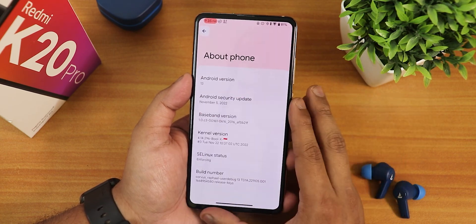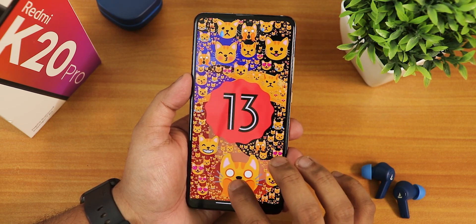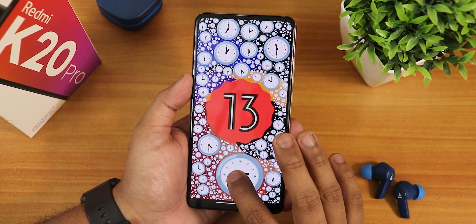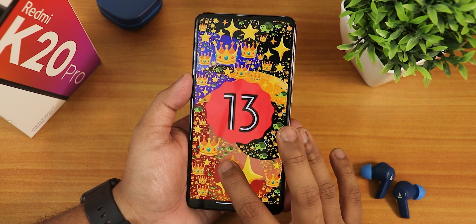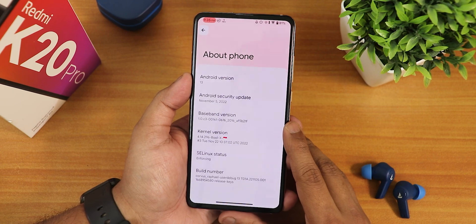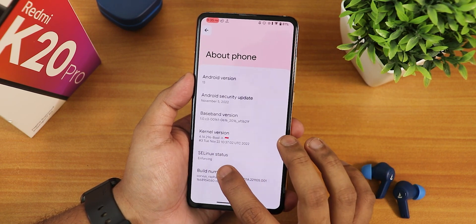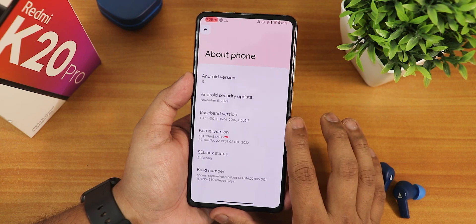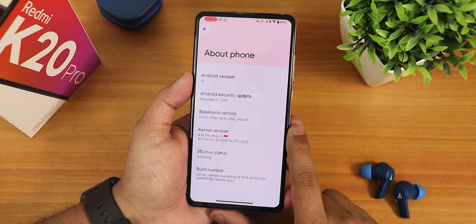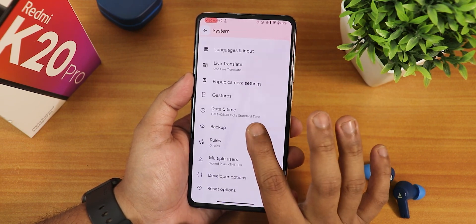In the About Phone section we get Android 13, including the Easter egg with multiple random emojis that look beautiful. We have the November security patch right out of the box, the stock 4.14 Bullex kernel, SELinux state showing as Enforcing, and the build number.